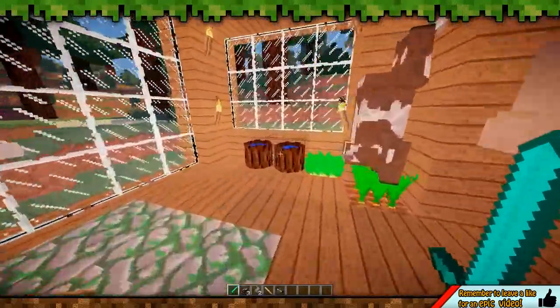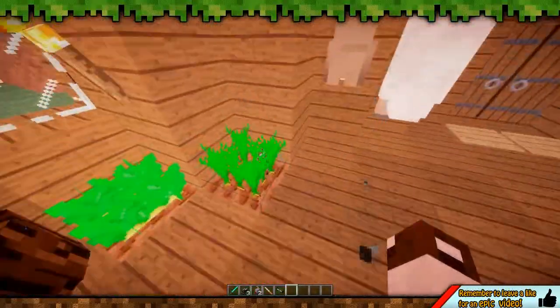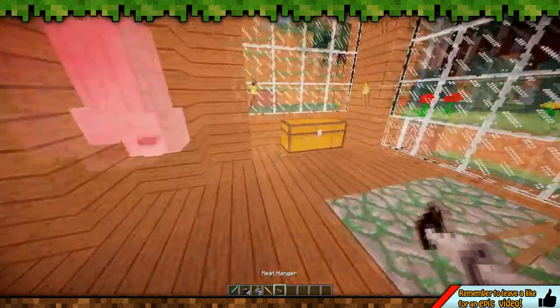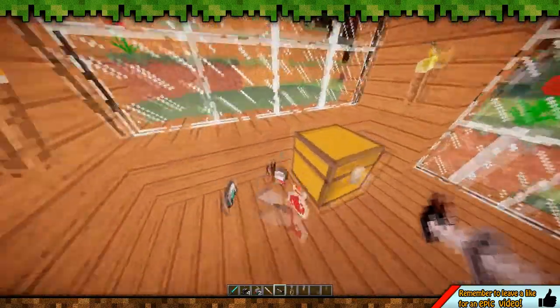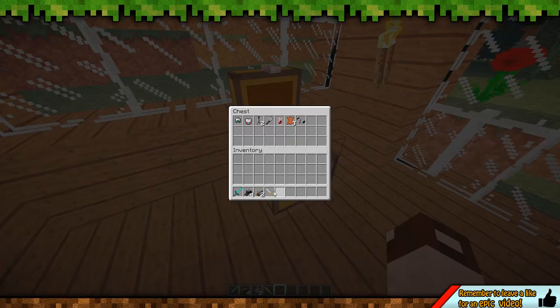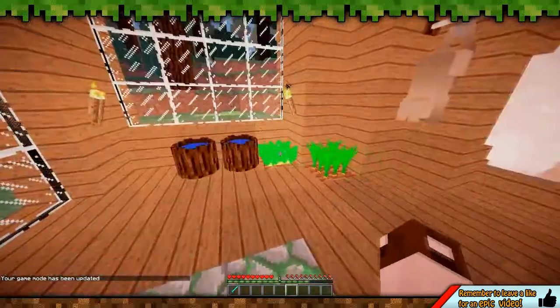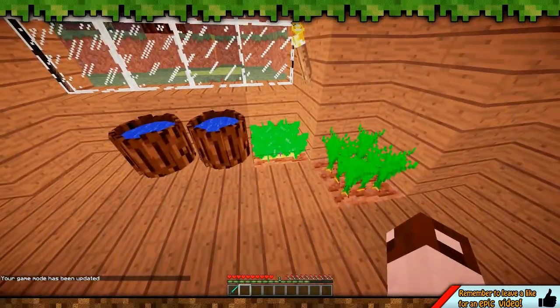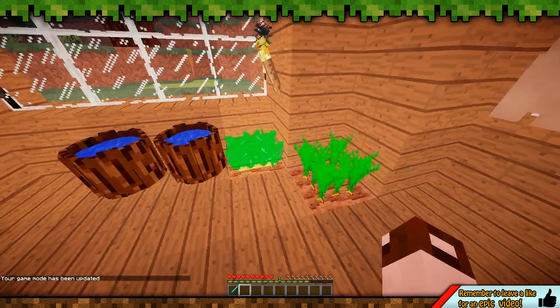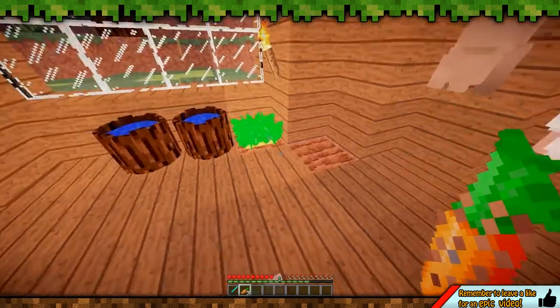Whilst that's cooking, I'm going to show you this over here. Over here we've got some carrots and potatoes. Basically there's crops like this - if you hit them out of the ground, it won't give you just a normal carrot, it'll give you a dirty carrot. I don't think you can plant them again.